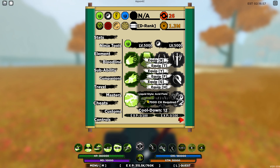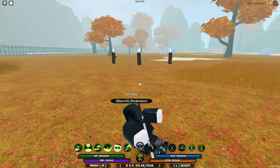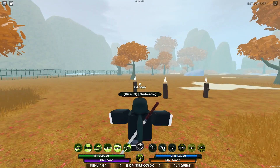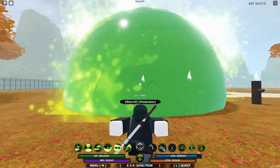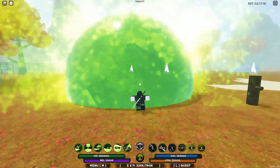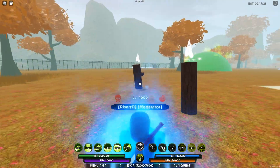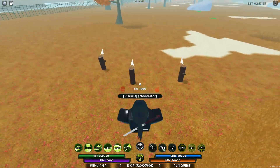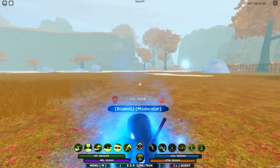Moving on to number two, we've got Liquid Style Acid Field. This one is better than the first one, just because of one of its features after it's casted. As you guys can see, it kind of forms this giant bubble that expands and then contracts slowly, and then it expands again. I guess you could use this to block people's vision, which is pretty good.